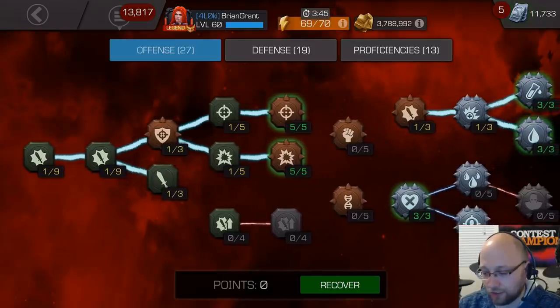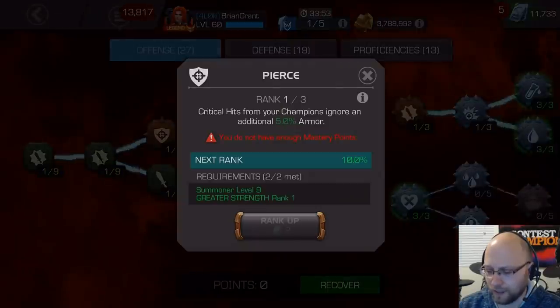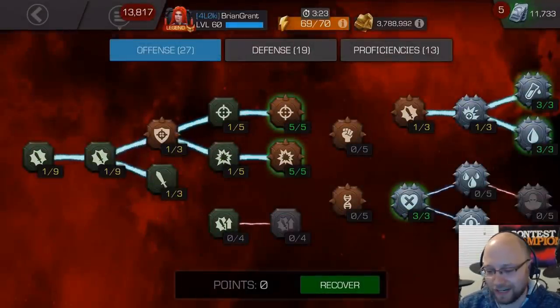Chuck the rest of your mastery points into the offensive tree. There's nothing insane here outside of the Suicide Masteries, but even something like Pierce will add a very small amount of damage, so go ahead and put points in it. Assassin is probably not going to mean anything because if they get that low you're going to kill them regardless, but if you've got points, why not?